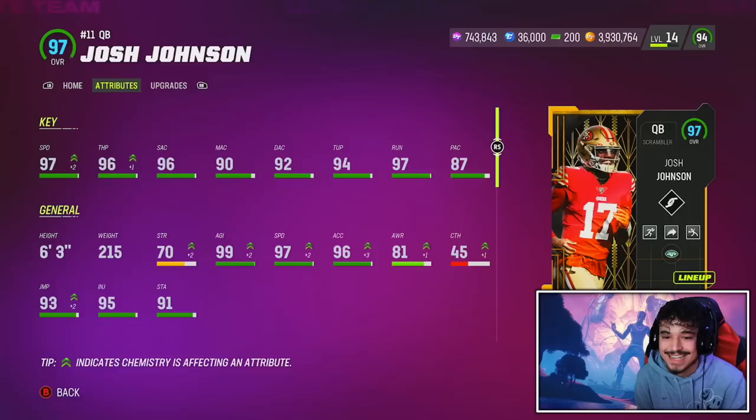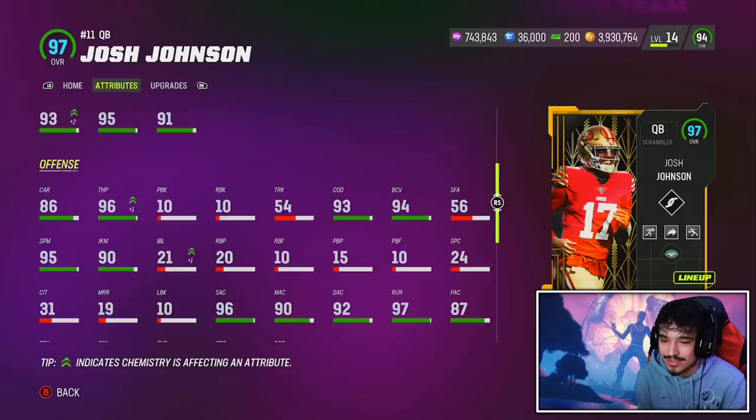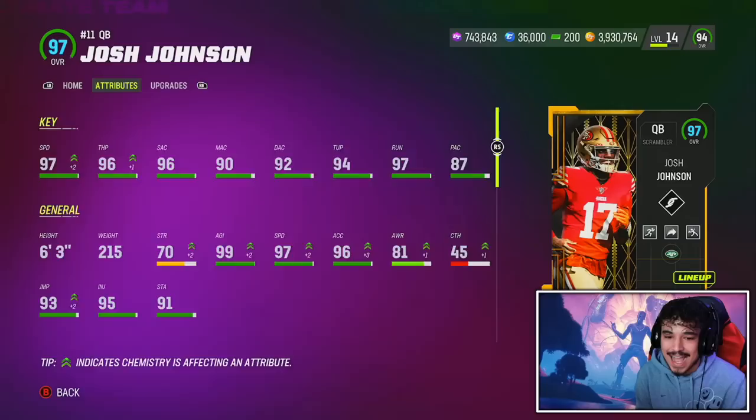He has some pretty good stats: 97 throw on the run, decent accuracy stats, 96 throw power, 97 speed on the full 50-50 Jets team, good acceleration, 99 agility, 93 COD, and 86 carrying with a 90 juke and a 93 break tackle. Pretty solid stats overall.